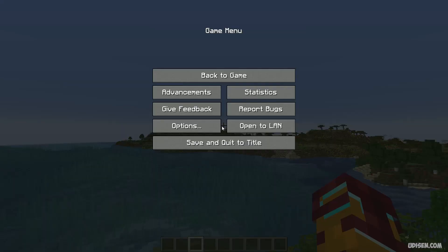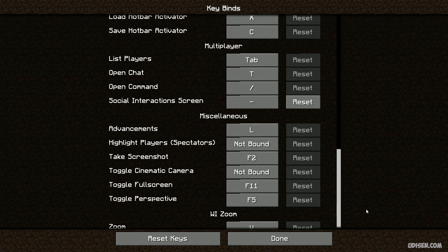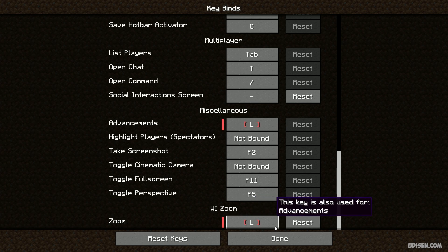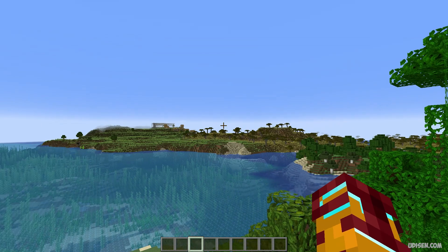If the V button doesn't work for you, press Escape, go to Options, Controls, Key Binds, scroll down and find 'Via Zoom.' If the button shows in red, it means it's already used by another mod or vanilla Minecraft. Press the left mouse button and choose another button. If it shows white, it means it should work. Press Done, then press and hold your new zoom button and you can change the scale.